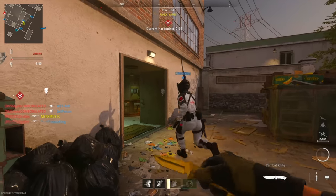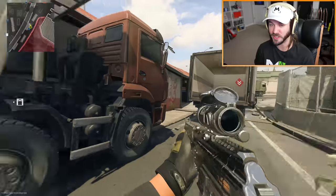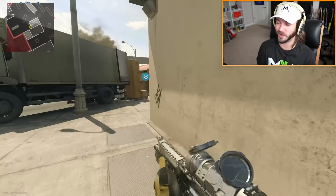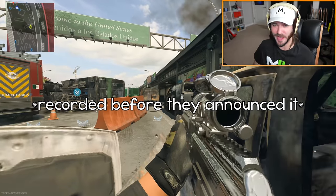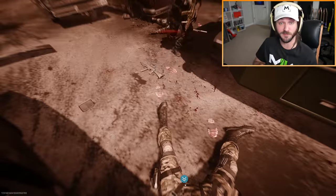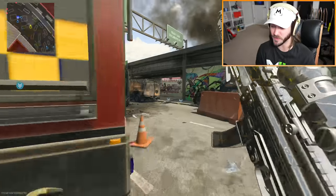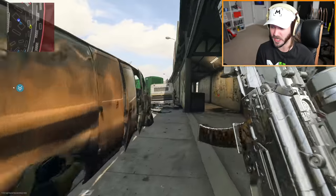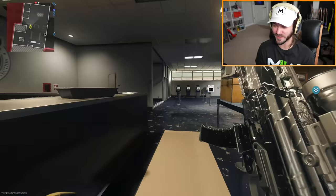The knife is done. Anything that's close range where you can flank people easily will work. The only class of weapons I'm dreading is launchers. Thank God you don't have to get headshots with them, but you do need quite a number of double kills. I'm waiting for Shipment to come out. Regardless of when we get Shipment, I'm saving the launchers for last - I know that's going to be the slowest and most painful part of the grind.